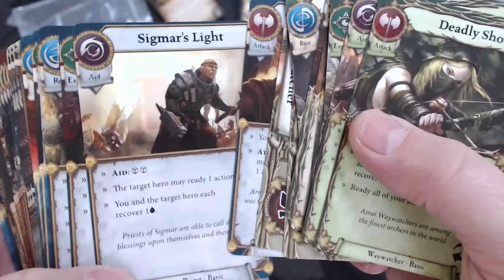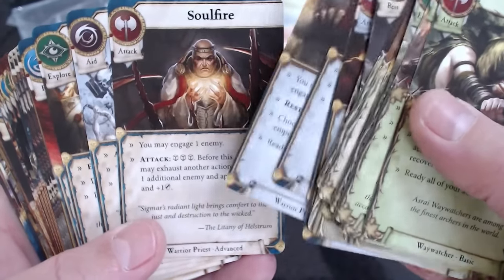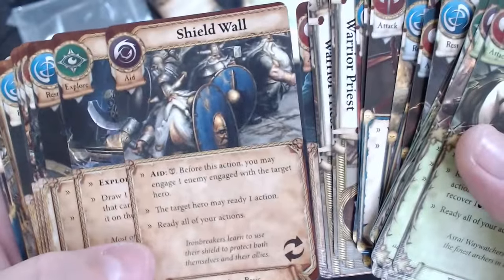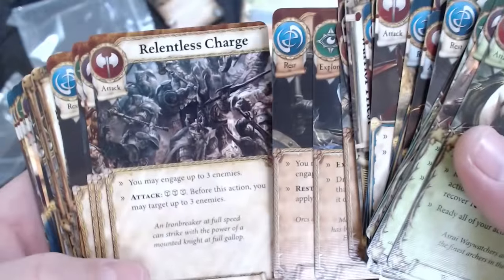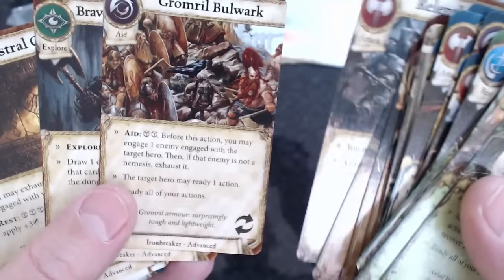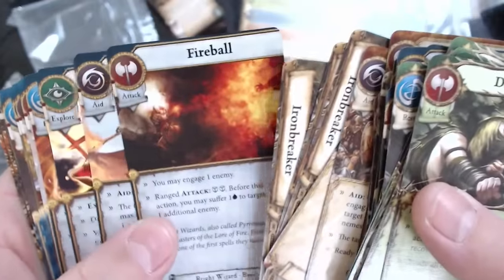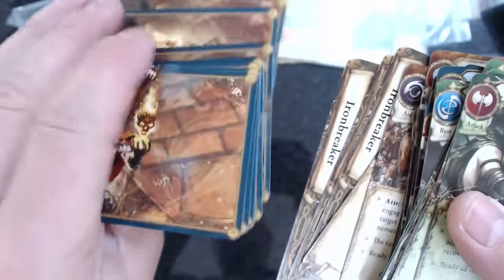This game looks like it's going to be massively cooperative - you really do need to push things to your companions. These are the hero action cards: you have basic actions that you start the game with, and as you progress through the dungeon delve or advance in stature through the quests, you gain advanced actions that allow you to do more. Each hero has four actions, with slightly different artwork on the advanced ones.